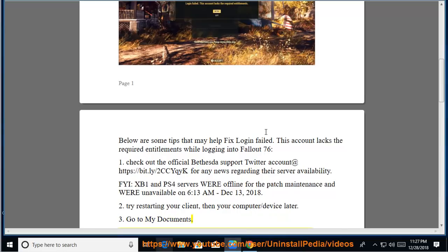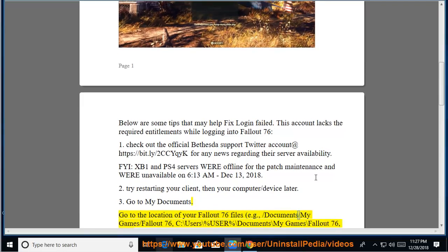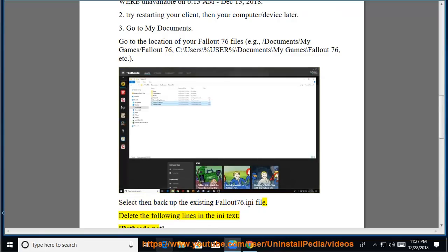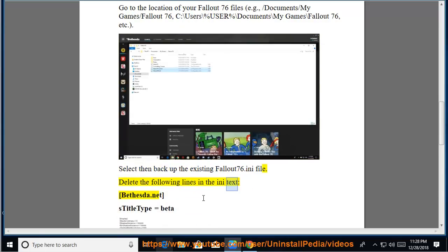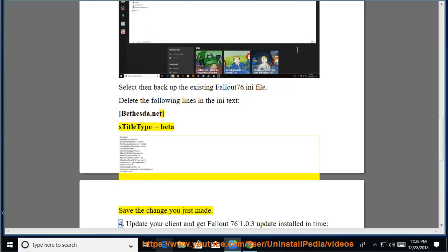3. Go to My Documents. Go to the location of your Fallout 76 files — for example: Documents\My Games\Fallout 76, or C:\Users\%USER%\Documents\My Games\Fallout 76, etc. Select and back up the existing Fallout76.ini file. Delete the following lines in the ini text: Bethesda.net and sTitle Type=BETA. Save the changes you just made.